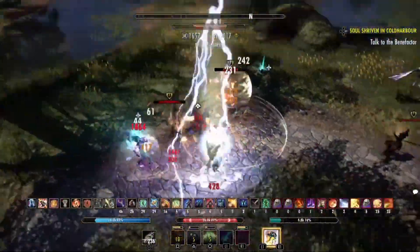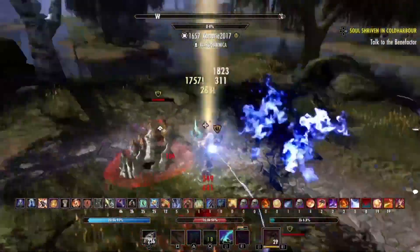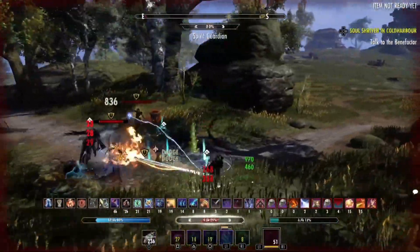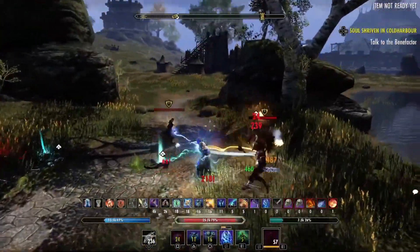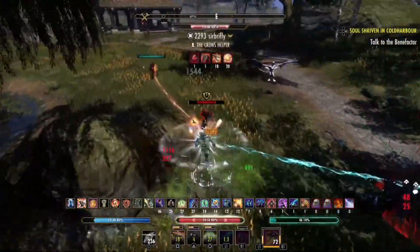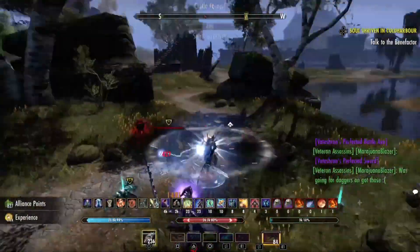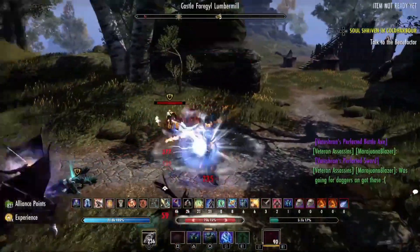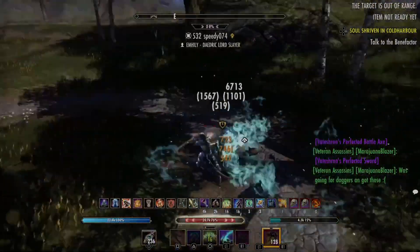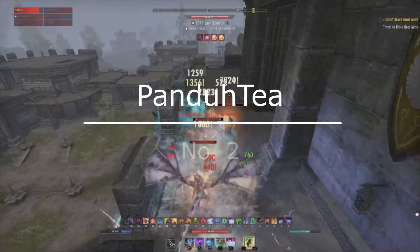He's dotting them all up again, making sure they all have the Elemental Susceptibility proc to ensure that major breach and lower their resistances. Look at this Dawn Breaker about to go off - beautiful to see - kills the templar once again. He's in control of this fight, took a lot of damage there but he's fine. There's one left and honestly we know how this is going to go. It's beautiful - GGs.